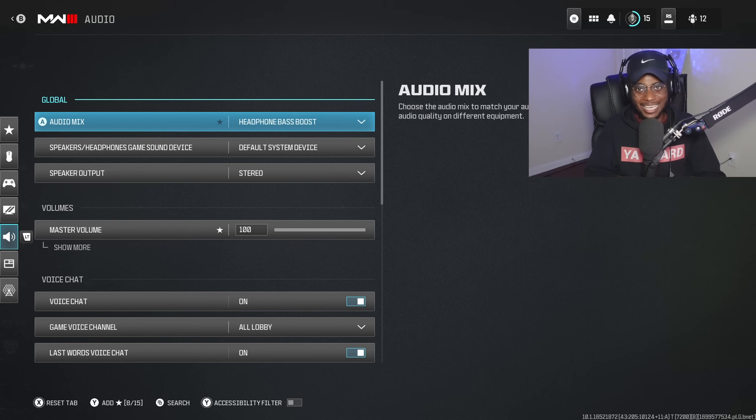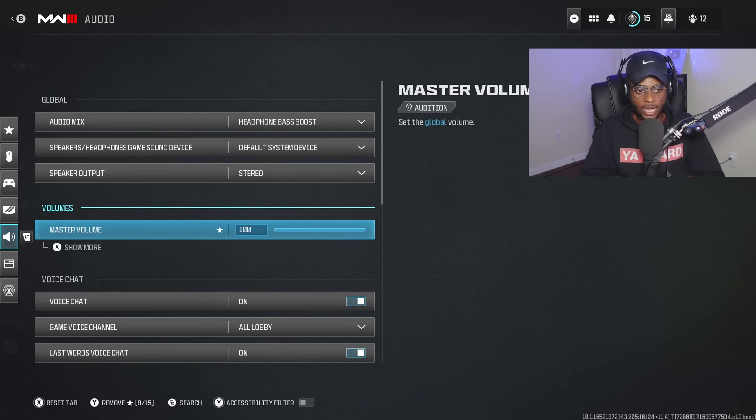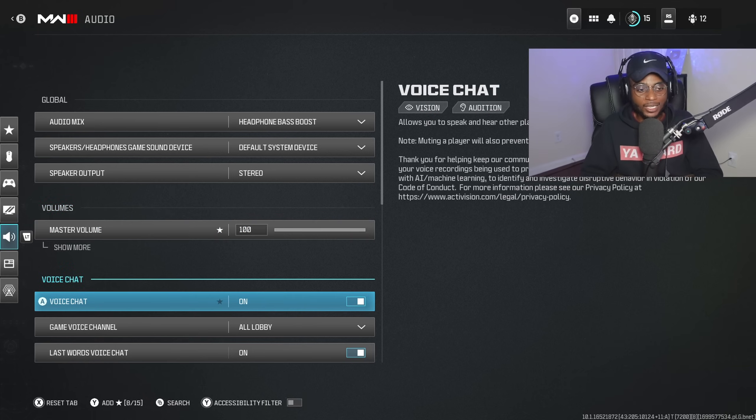If you're playing on a headset — Astro, Turtle Beach, or any surround sound headset purchased in the last five years — I highly recommend playing on headphones bass boost. It's going to allow you to hear footsteps and gunfire and pinpoint where people are without a UAV. My master volume is cranked all the way up so I can hear footsteps and determine where I need to rotate and set up to stay alive and build streaks. Make sure you enable headphones bass boost and crank your master volume.